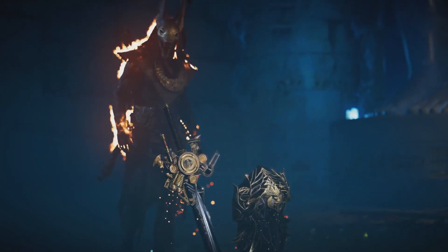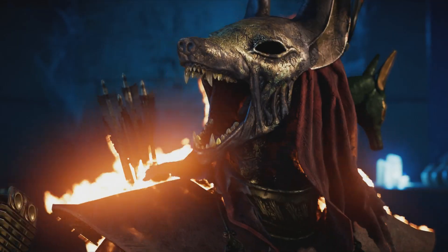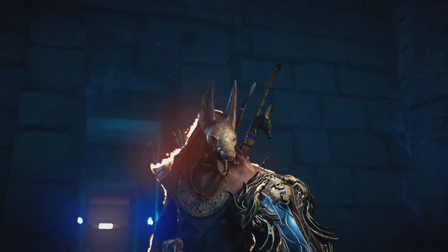G'day gamers, welcome to New By Design. I'm going to show you guys how to pick up all the Final Fantasy 15 loot from Assassin's Creed Origins - that's going to be the Ultimate Blade, the Zurich Shield, and the Q mount, which is basically like a Chocobo mount from Final Fantasy.